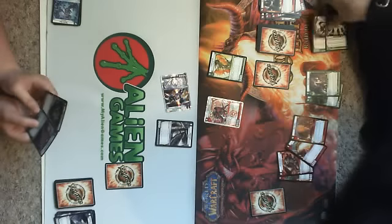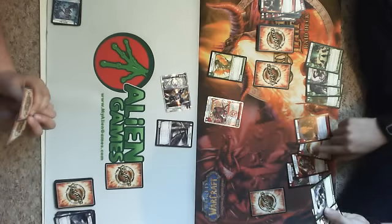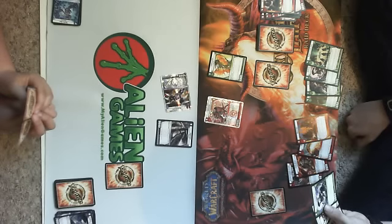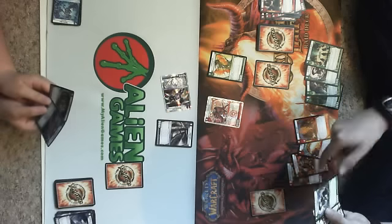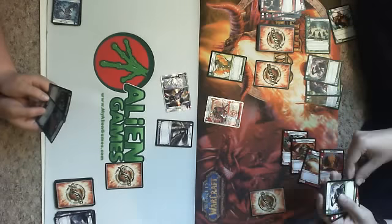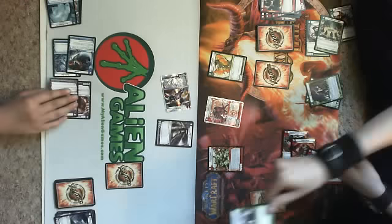Untap everything. One, two, three, four, five, six, seven, eight. You didn't think you'd get us this close, did you? I'm having awesome luck this time. Charge. Five for Centropus. Two for Ember Scorpion.